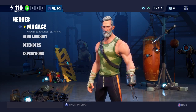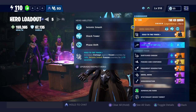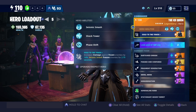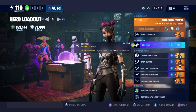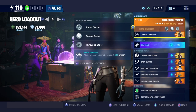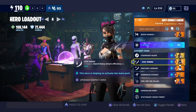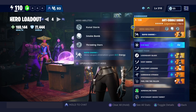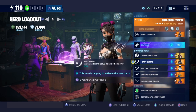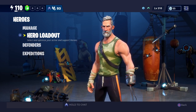I want to show you a couple of loadouts. I met this fellow in Twine — I won't name him — but he showed me this ninja loadout you're going to see right here. Basically, as long as you use your heavy attack and keep pressing L2, you will keep regenerating shield and ability. You'll always get your shield back.